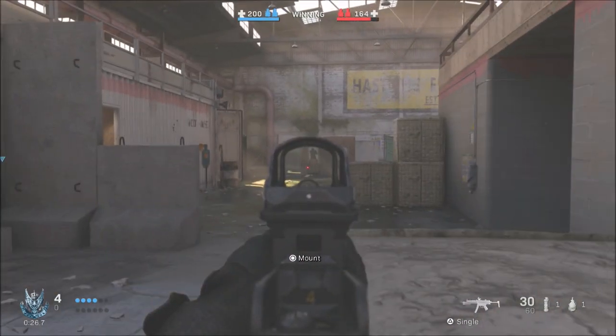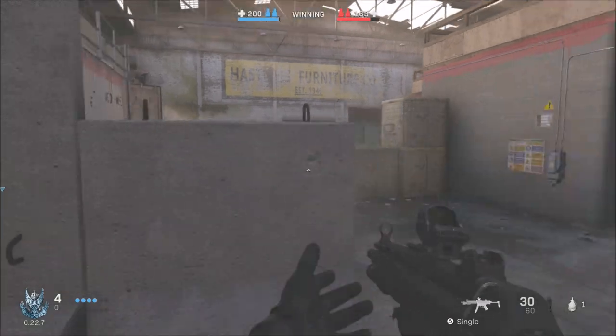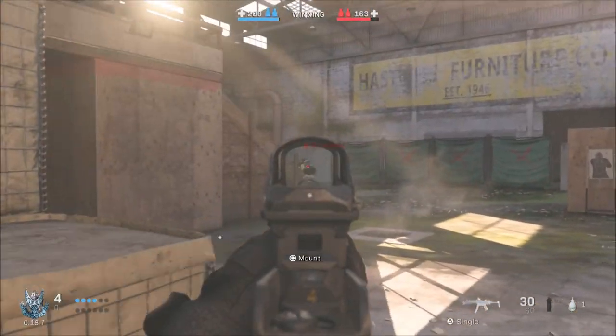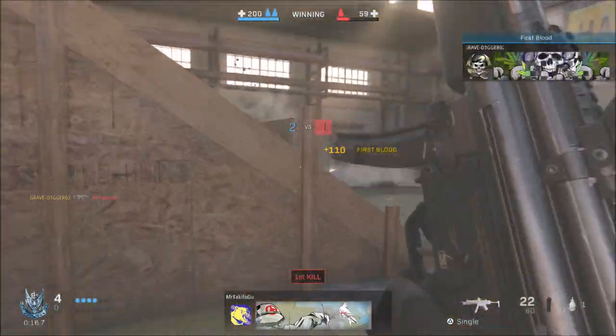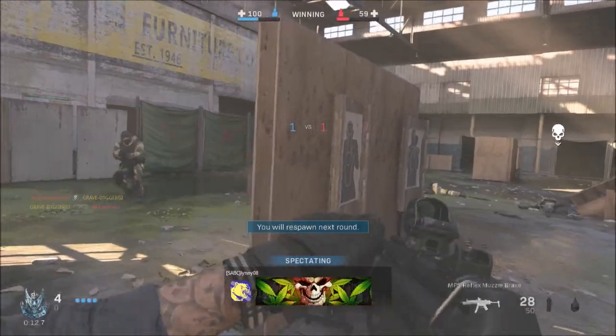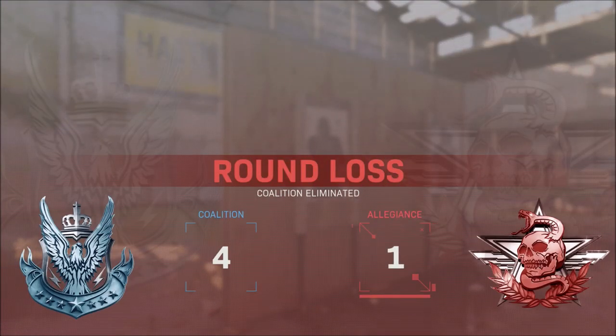Turn off the music, turn off the film grain, and turn off the motion blur in the settings. These are always off in every shooter I play because they hinder your sound and vision. Film grain and motion blur are not good in my opinion except in campaign mode — turning them off will make the experience better.